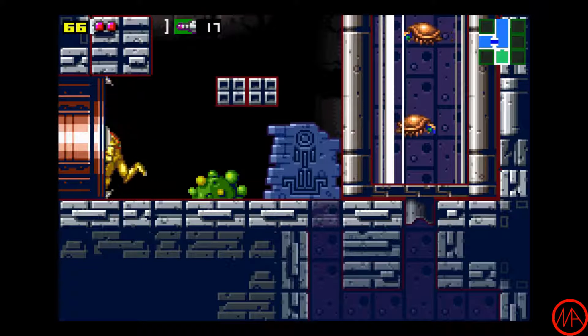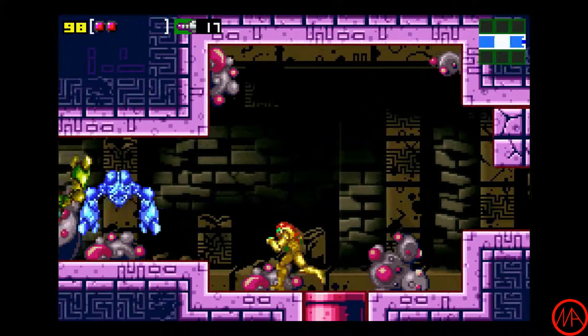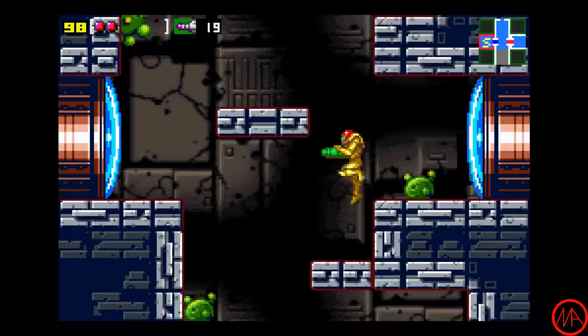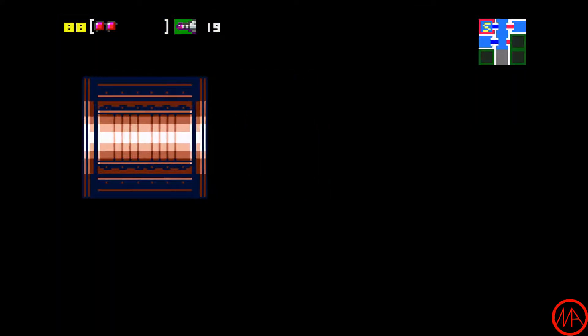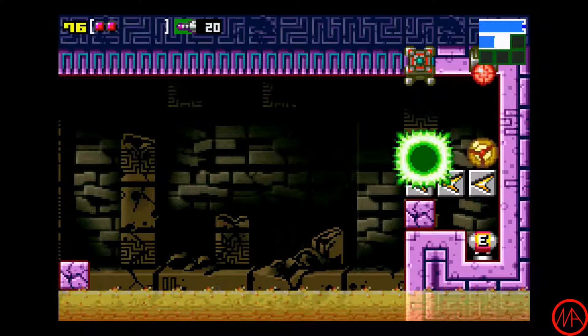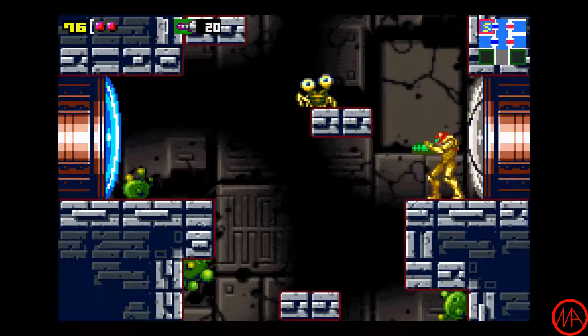That didn't really get us all that much closer to Kraid, did it? I guess we're just going to have to go the other way then. We have a couple of doors here — let's go through the first one. Might have gotten that guy first, wouldn't have been able to get over here, but not much we can do here right now. It'll be nice once we actually can get that, but we need another upgrade.